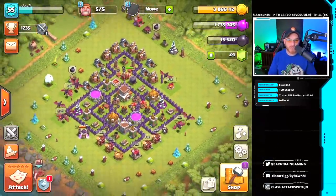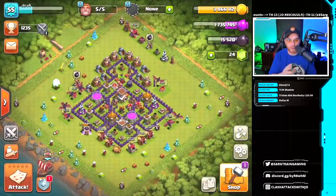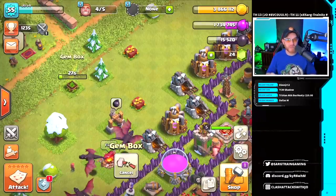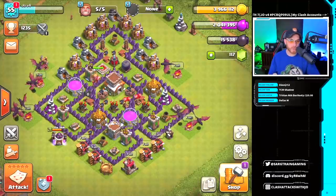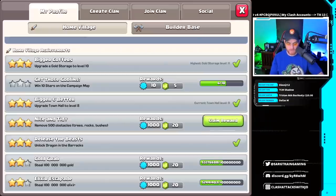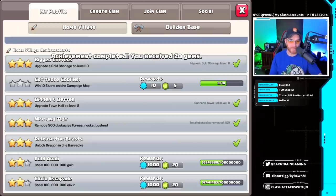What we're going to do is go ahead and start building. First, I have 24 gems — I'm going to clear all the obstacles around the base and see how many gems we can pull from that. We also grabbed the gem box and 30 seconds later we'll have 25 free gems. After clearing all the obstacles, we're up to 117 gems, and we got a new achievement — Nice and Tidy: remove 500 obstacles.